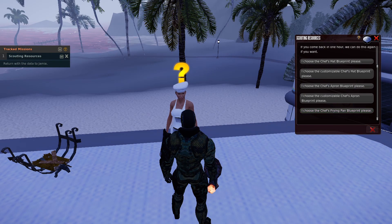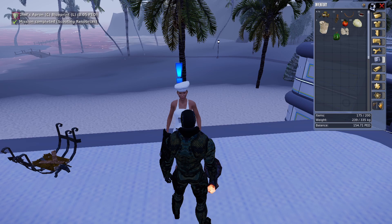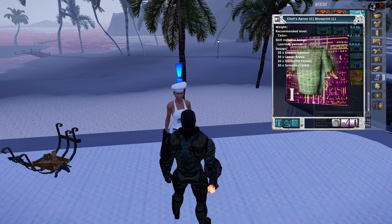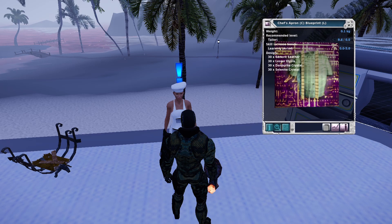If you choose to make the items, you're probably going to want to go with the customizable versions of the blueprints, because those will actually allow people to change the item — colorize it and texturize it. I don't have enough paint on Next Island to do that yet, but I plan to get into it very soon.